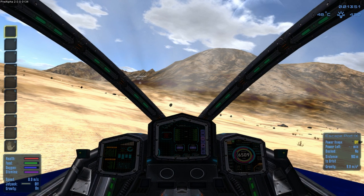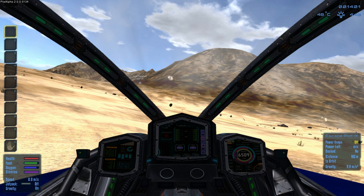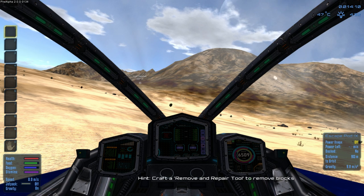As you can see right now, if you look on the bottom right-hand side, anytime you get into a ship or vehicle of some kind it will give you a little readout for that ship. Power usage is off, it's got power left, whether it's docked or not, distance to orbit, and gravity. The gravity on the planet is 9.8 — I think that's meters per second squared — and people keep telling me that's the same gravity as Earth, so this is very much an Earth-like planet as far as gravity goes.